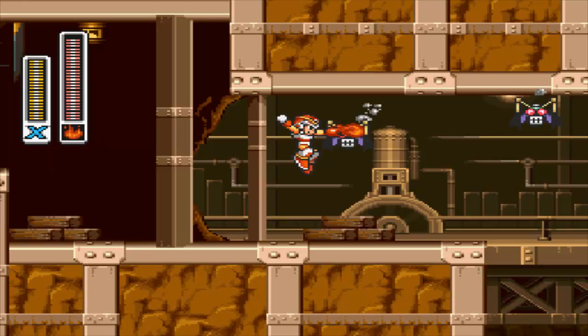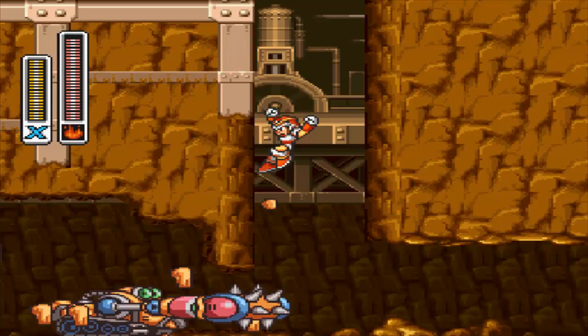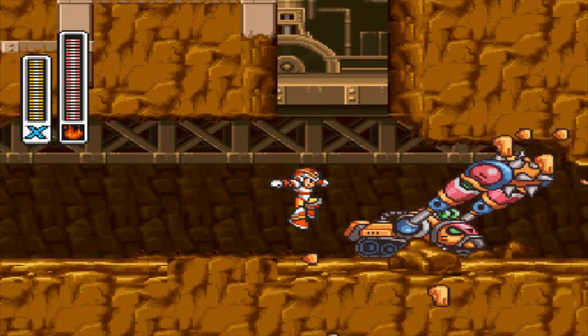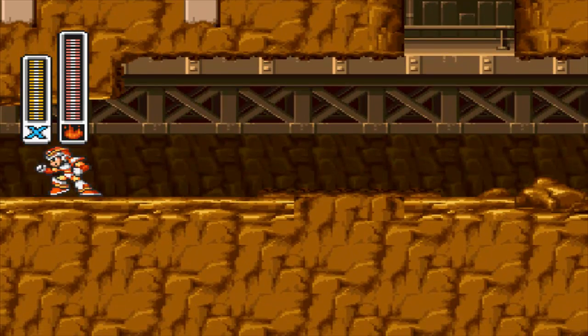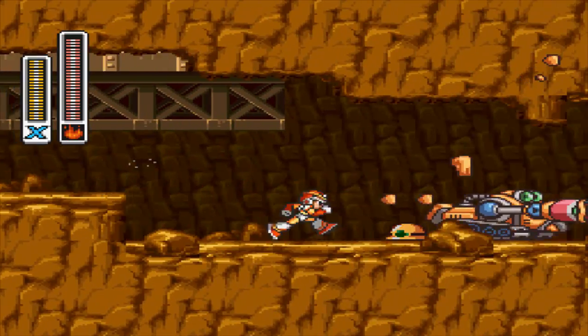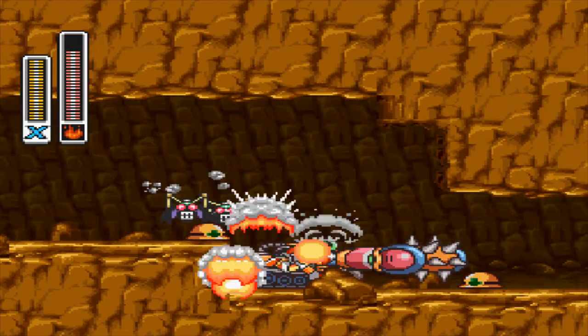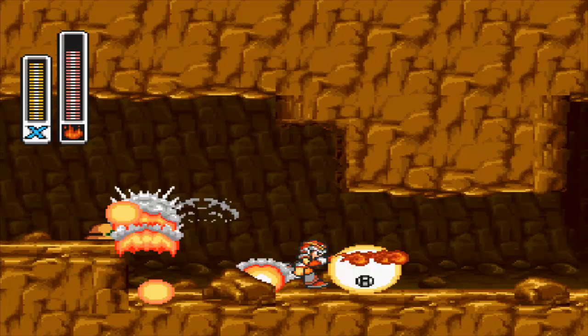Just look at those enemies drop like bricks. If you jump down, you want to jump up a couple times and come up here with an energy tank. I missed a couple of the energy tanks in the game, but I will make an episode where I solely go back and collect any of the missing things I need to collect.